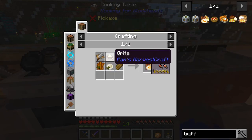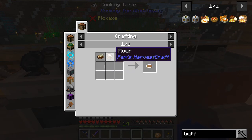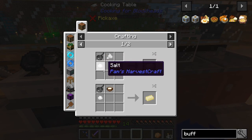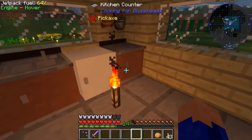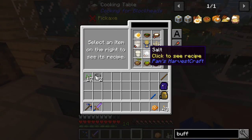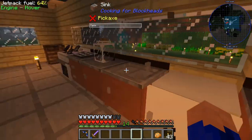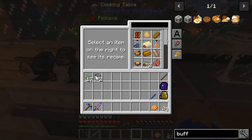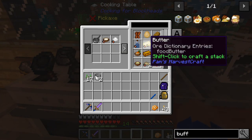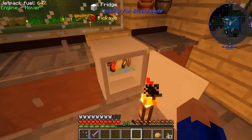Our heavy cream should be thrown right there in the fridge because we've got to keep it at a good temperature so that it won't spoil. After the heavy cream that we need for the butter, we just need to make sure we have enough salt. We don't have enough salt, so let's make another full stack - salt is free, so we can make an infinite supply of it. Now as you can see the butter has appeared in the menu and we have access to it. Let's make a full stack of butter and put that butter in the fridge where it belongs.